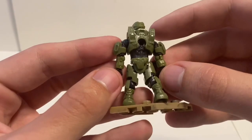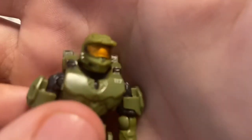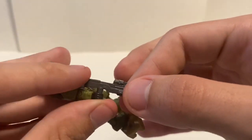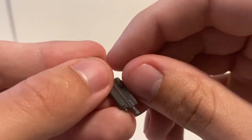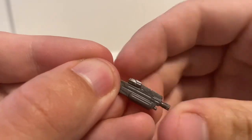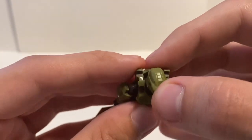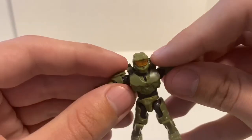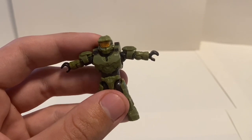The detail is really nice on this figure — I'm really liking it. He comes with what I'd call a gunmetal gray assault rifle, and there's a separate small piece for the front of the weapon — it's really small, so watch out for that when building. It's a great figure; this Master Chief is probably going to be one of my favorites that I own. I only have two others to compare — one from the Warthog set and one from the Broadsword set.